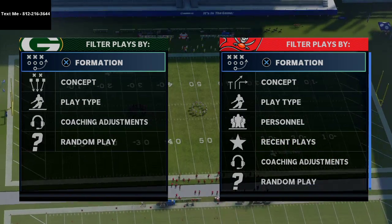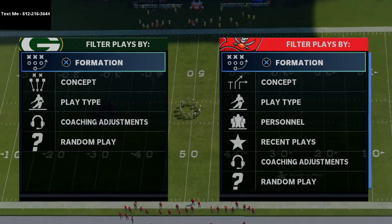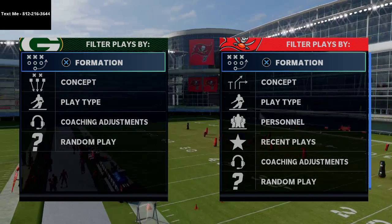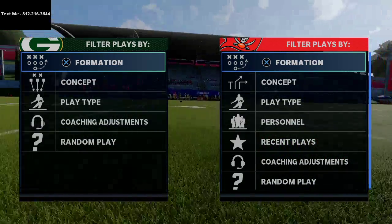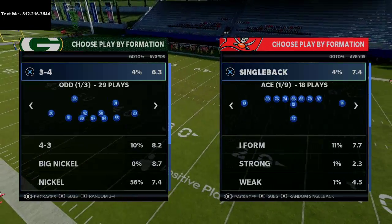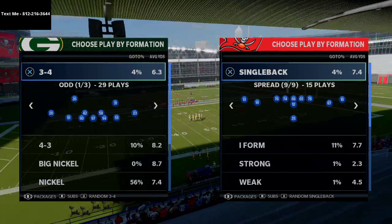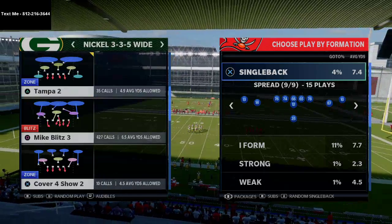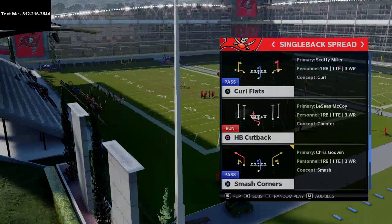Earlier today I did a breakdown on the deep outs play from the single back spread. What I'm about to do right now is a breakdown on a play from the single back spread that you can mix in with that — it's gonna be really effective and one of my favorite quick passes. Being under center gives you the opportunity to get the ball out quick. We're gonna be facing 3-5 wide, probably the most common defense you'll face under center, and the play I'm going over today is Smash — smash corners.